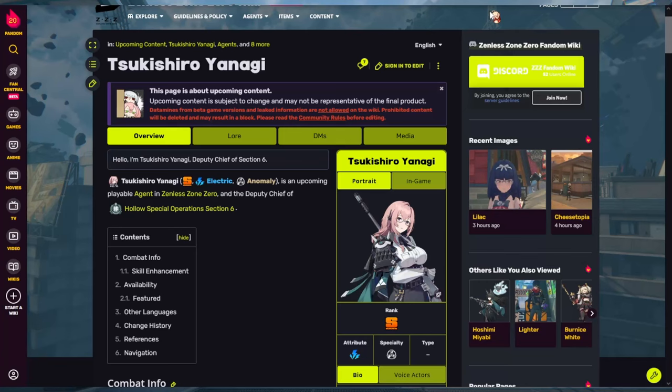Hey guys, it's 16gamer here. I wanted to make a follow-up video after the special program to talk about Yanagi and Lighter specifically, and help you guys out in case you don't know what to do if you get these agents. Their best sets aren't fully calculated yet, so I'll give my insight on what you should go for — basically a pre-guide to give you a heads up on what discs or drives to farm.